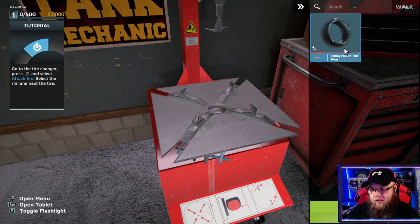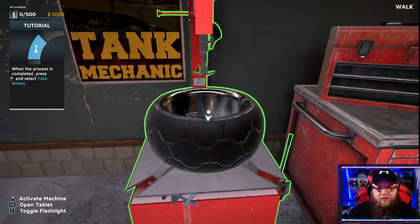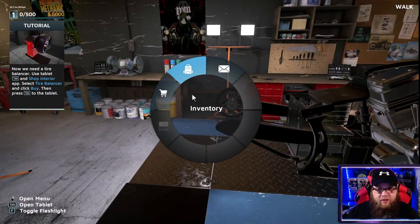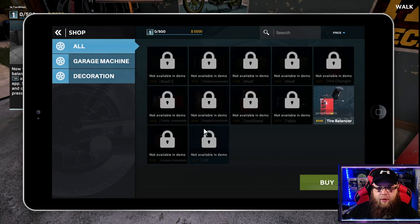Accept that - yeah, let's chuck that on there as well. I spend a lot of time looking at these models though - you can definitely tell, because it's proper shiny and rounded and refined as well, which is good. Press shop. Now we need a tire balancer. So I've got to buy. Look at this - we've got all this other stuff: shelf two, table, commode, shelf, shelf, tire changer, balancer, table, tool chest, single commode, triple commode, double commode, and a lift. Nice. So obviously with a bigger workshop we can pull more stuff out.